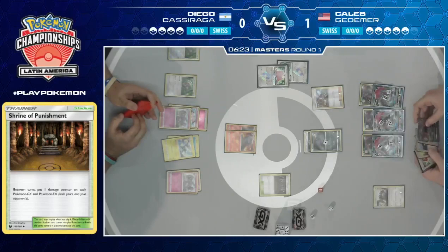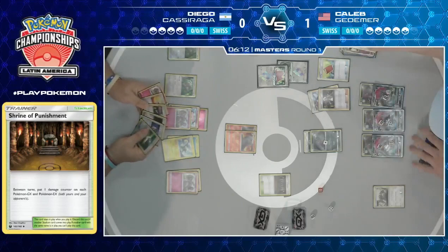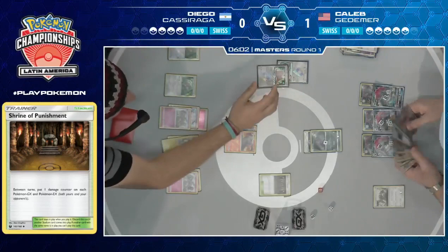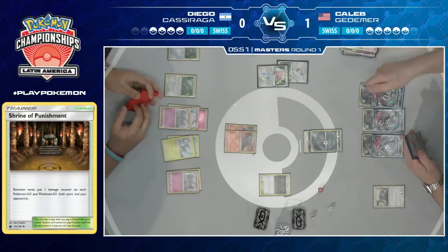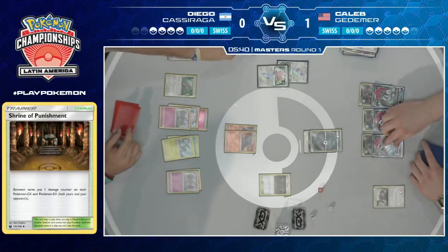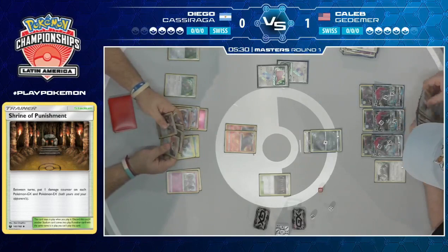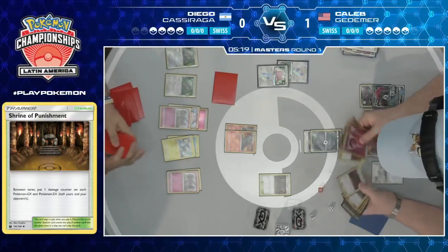There's Acerola — picking up that Tapu Lele, and a Pal Pad heading back to Acerola, and it looks like a Guzma. Could also be eyeing down that Plumeria. He does take a break from Limitation. Diego will most certainly use Guzma and take a knockout with Granbull. But if Caleb has his own Guzma, he just starts it all over again. No matter what Diego does, Caleb just has an answer. All these alternative game plans from Diego just aren't enough. Pal Pad adding two more turns to this lock right now. Caleb's really just needing to play around Shrine of Punishment.